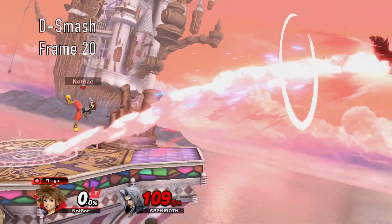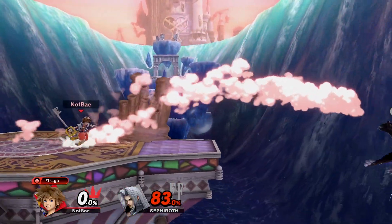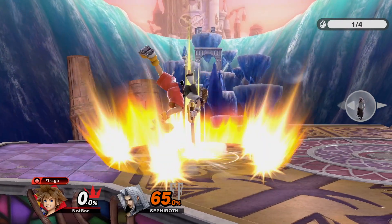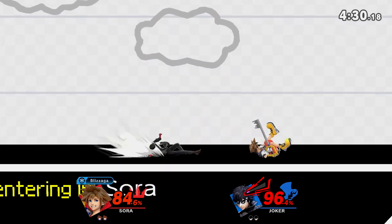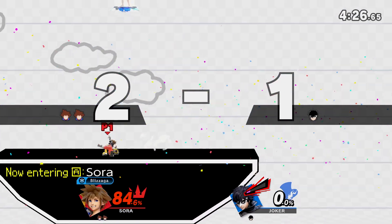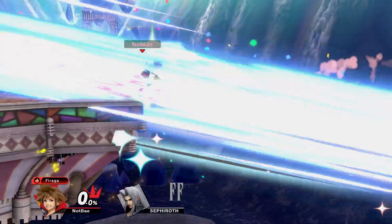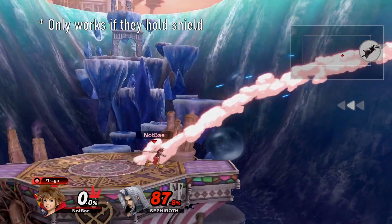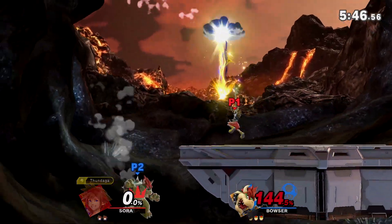Down smash is a huge stab to the ground covering a lot of area and sending at a strong horizontal angle. Sora is fully intangible frames 3–6, before getting just lower body intangibility on frames 7–10. This makes it deceptively difficult to intercept, as most attacks will either get high-profiled or simply go through his body. The key itself has a hitbox which reaches below the ledge to potentially 2-frame recoveries. Or you can go for a shield break due to the move's insane shield damage, but it's still a high-commitment option so you'll generally stay clear of it until your opponent is at the ledge.